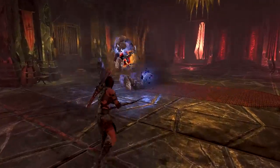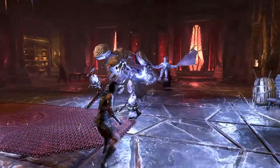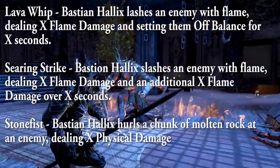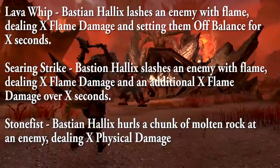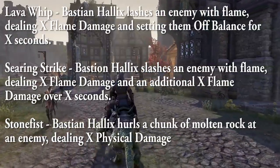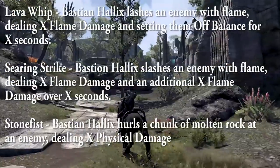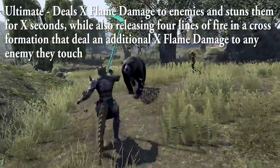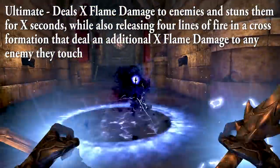Companions' unique class skills are heavily inspired by player class skill lines. Miri is more of a Nightblade and Bastion is more of a Dragon Knight. Bastion Hallux's damage tree class skills include Lava Whip — deals X Flame damage and sets enemies off balance; Searing Strike — deals X Flame damage plus additional Flame damage over time; Stone Fist — hurls Molten Rock at an enemy for X physical damage. His damage ultimate deals Flame damage, stuns enemies, and releases four lines of fire in a cross formation dealing additional Flame damage — a familiar skill seen on many NPCs.